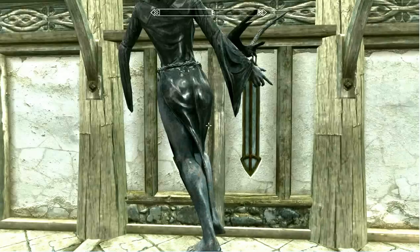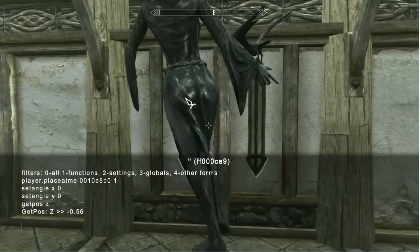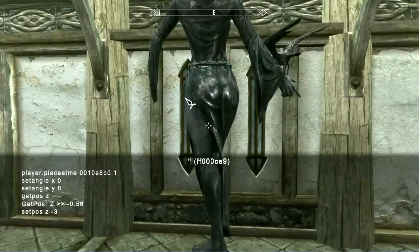Changing the angle will not be shown immediately on screen. Changing the position of an object will show immediately. So let's open the console and see what our current up-down position of our shrine is and change it. Make sure your object is selected, and get position Z, and press Enter. We can see that the up-down position is negative 0.56. We're going to set that a little higher — let's do negative 3 and press Enter. We can see that the object has completely changed; it's adjusted for the angle set earlier as well as its new position closer to the floor.